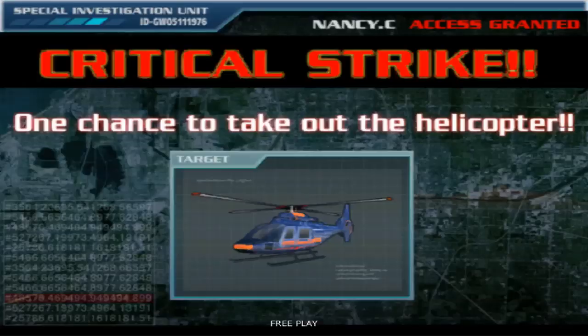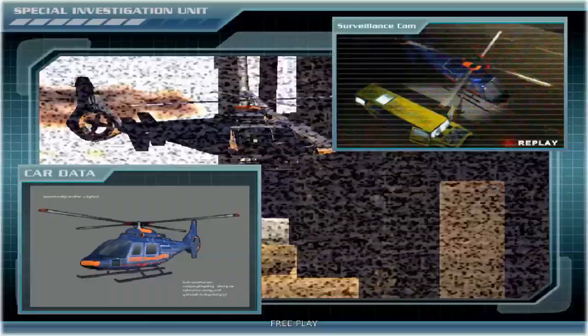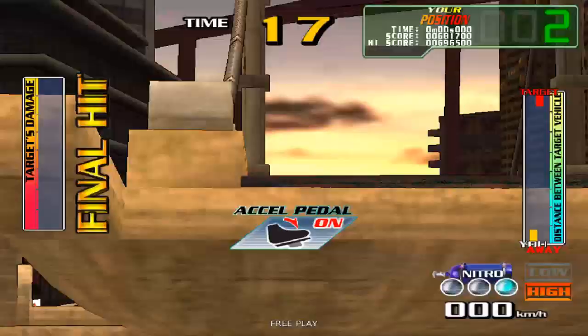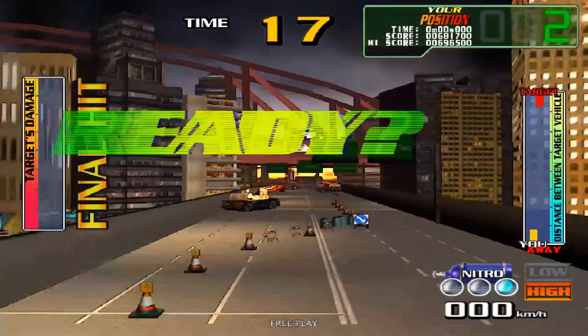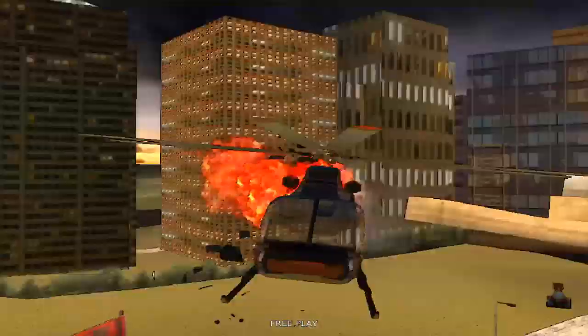All units, this is Nancy — all roads to the border are now sealed. Here we go — the very final, bonus level. We've just got to smash into the helicopter off the bridge. Use the nitro to get up to the next nitro, then use that to boost off the bridge into the helicopter. The helicopter pulls to the right, so push to the right a bit and boost. There we go.